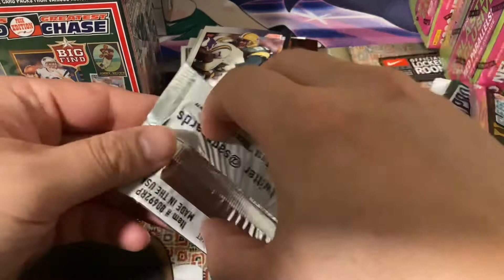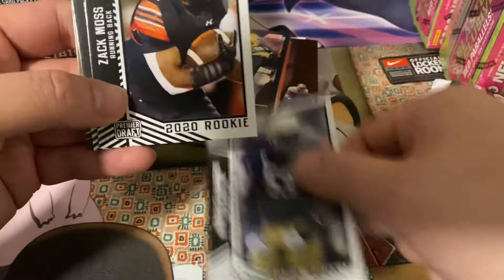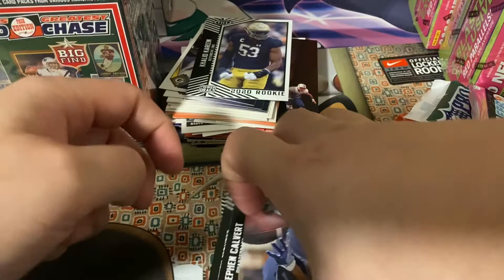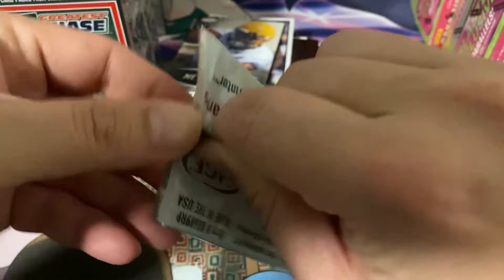Let's check out the new stuff — 2020 Premier Draft hits. Khalid Kareem, Zach Moss, Steve Montez, Steve Calvert. Next Level — Justin Jefferson! Normally he's a good card, not sure how much this is worth but Justin Jefferson is having a good year for the Vikings. Unfortunately not a lot of position players other than quarterbacks win Rookie of the Year, so I'm not sure how he'll do, but he's having a great season. Kind of surprised he wasn't the first wide receiver taken.